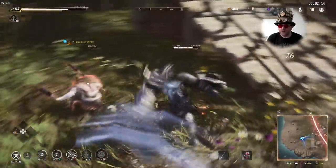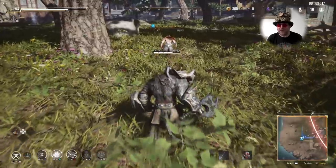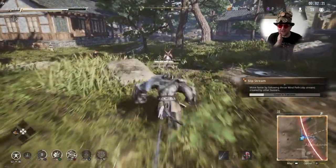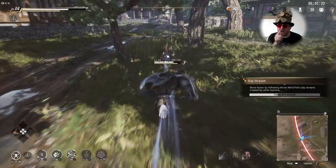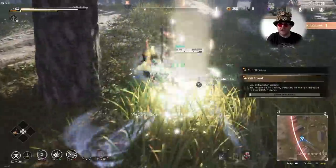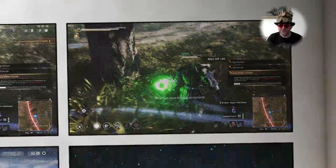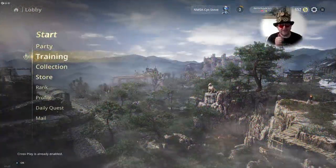And if they try to run away, like this little cheeky scamp — look at him go — if you get right behind them, you'll see this blue line. Try and stay in that blue line; it's their slipstream. You will catch them up, and it gives you a timer of how quickly you're going to catch them up as well. And then you can slaughter them. Makes it a lot easier. And if you chase them for quite a while, you're going to get a trophy too.